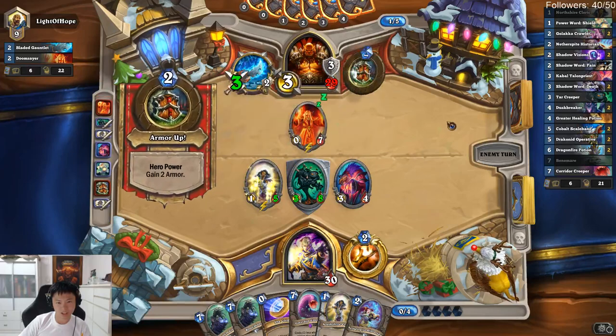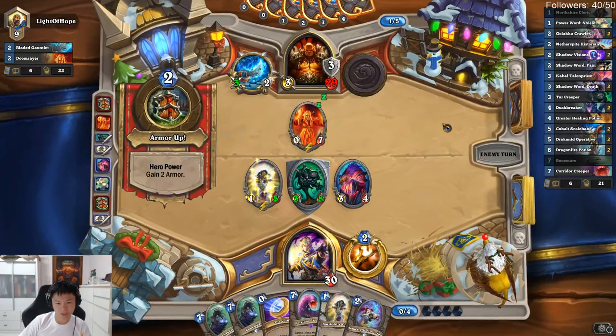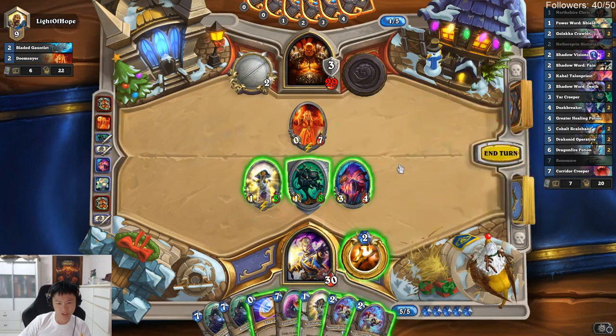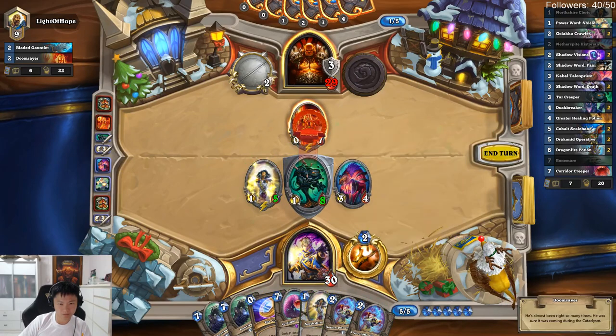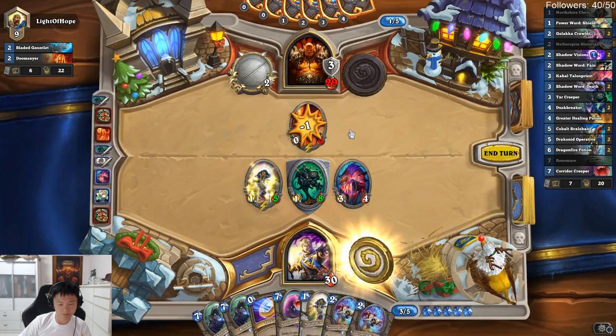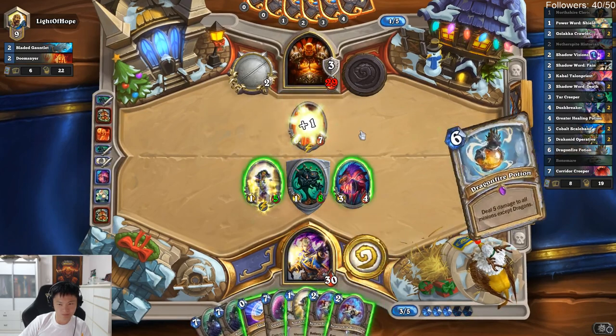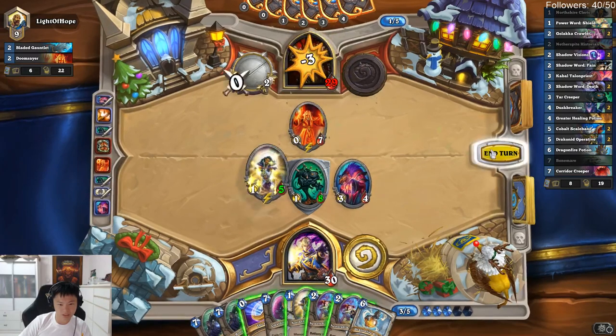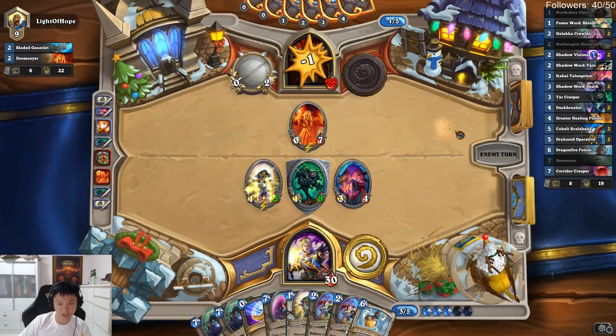He's using that to protect himself — but it's only 5 anyway. I can't get anything; I can't even do Bone there, I'm one off the Bone turn. So that's good play by him, but I'm going to try to get one Shield off anyway. I can actually clear my board.